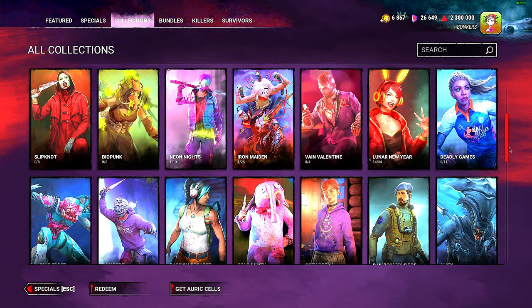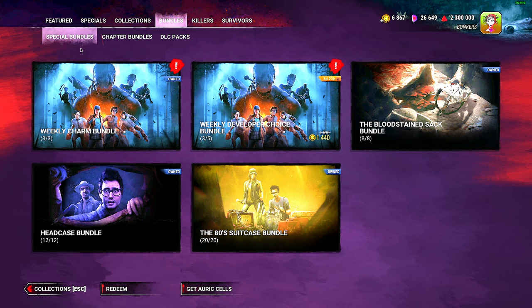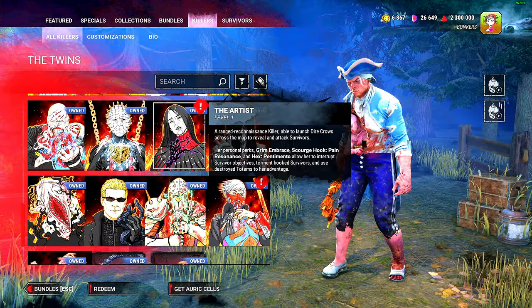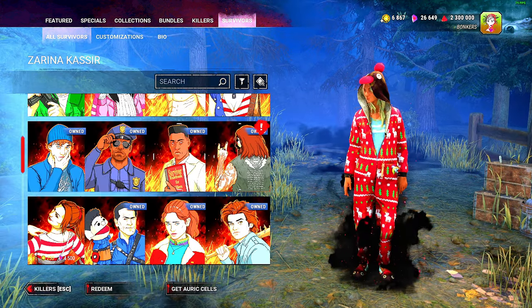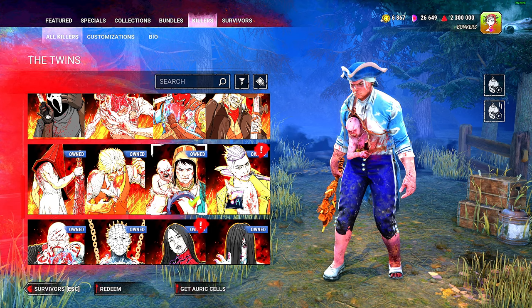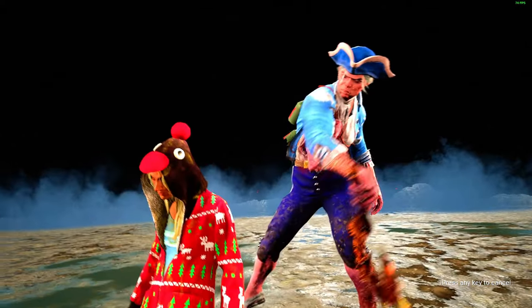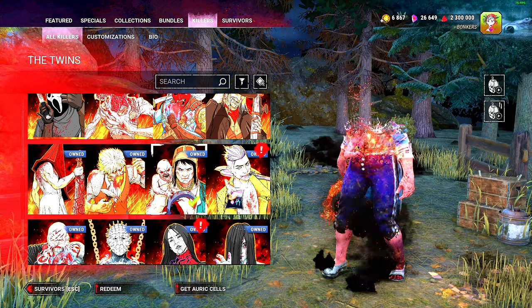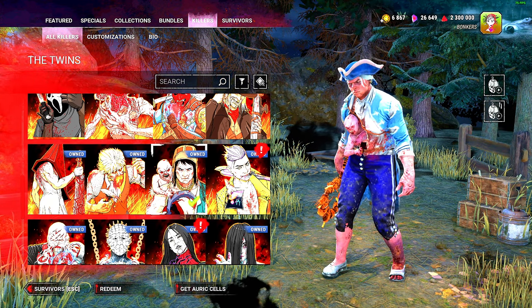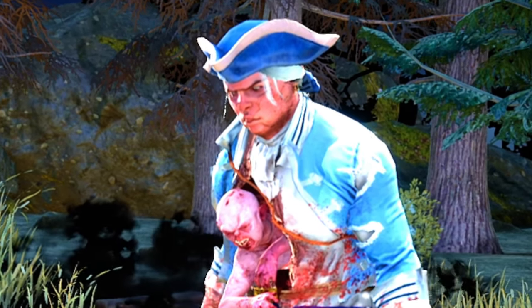There's a collections tab, which I think is a really cool thing for them to add, where you can actually sort through it by Slipknot or Iron Maiden or whatever it is. Then you have a few tabs for bundles, but I do kind of prefer how the older killers and survivors selection thing looked. Another new addition is that they added a mechanic to actually watch a killer's Mori, which I think is really cool — this is the kind of direction I was waiting for them to go in, because it just makes sense and there's so much potential for other Moris.